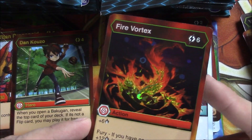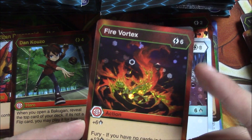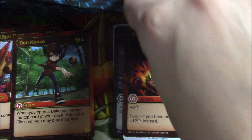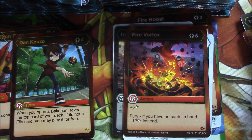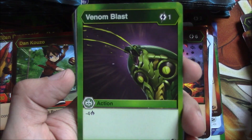Fire Vortex: six energy, six damage. If you have no cards in your hand, twelve damage instead. Two Dan Kuzos is insane — I think they stack, by the way. So like if you open a Bakugan you get to just repeat what it does. I think we're off to a really good start for this game.